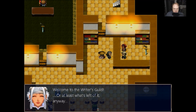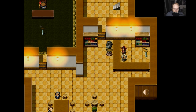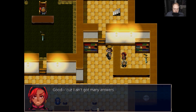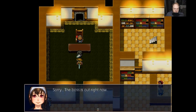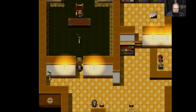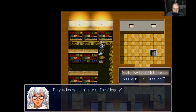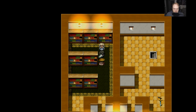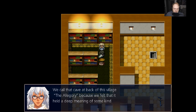It's a mic. Welcome to the Writer's Guild - or at least what's left of it anyway. The boss is out right now. Do you know the history of the allegory? What's the allegory? I'm glad you asked. An allegory is a story, poem, song, or picture that has a hidden meaning in relation to morals or politics. We call that cave at the back of this village the allegory, because we felt that it held a deep meaning of some kind.